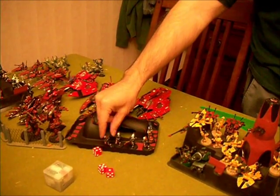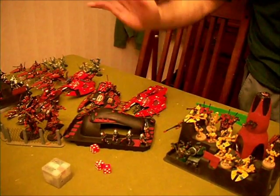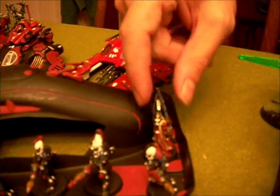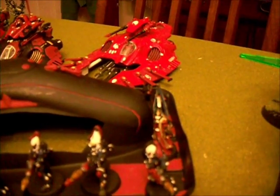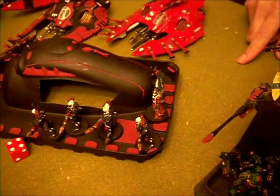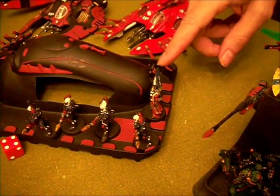There are 4 Dark Reapers - one being the Exarch - who has a Missile Launcher with Fast Shot. This is actually Eldrad Ulthran, who has 4 psychic powers already rolled for: Fortune, Guide, Prescience, and Perfect Timing - which is an ignore cover type ability for his unit.